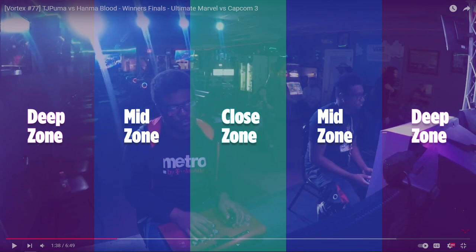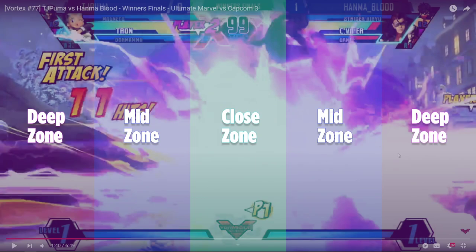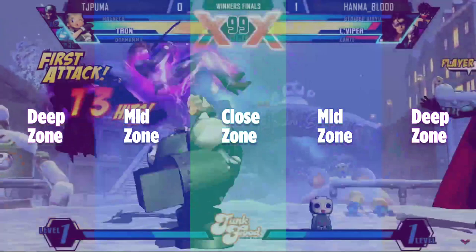I play my Tron team against a classic Viper team offline at my local. With Tron, everyone thinks she wants to be in the deep zone and just get into close zone to land a drill. More experienced Tron players know that's not always the case — you actually want to use her tools to stop rushdown. I want to be one to two zones apart to call Disruptor or Dark Hole safely, get a mix off those assists, and use Gustav Fire for anti-air to stop Strider Vajras coming down or Viper tri-dashing.